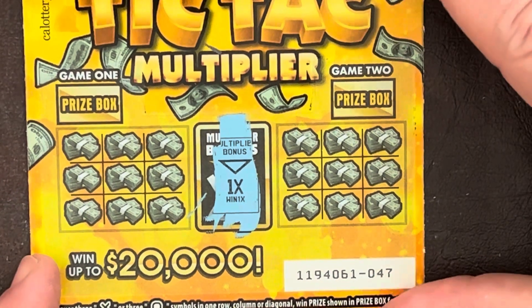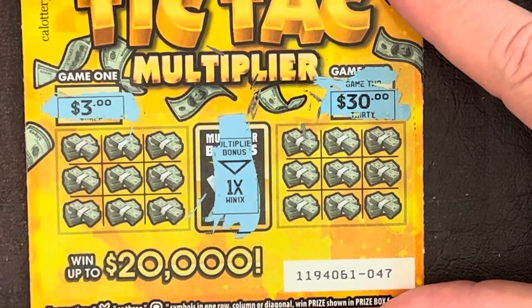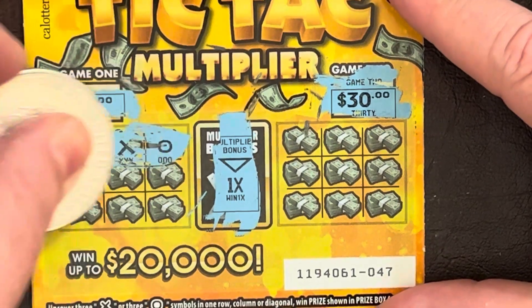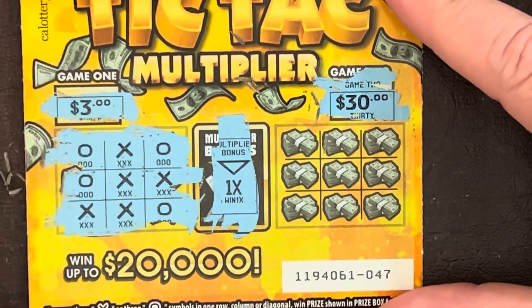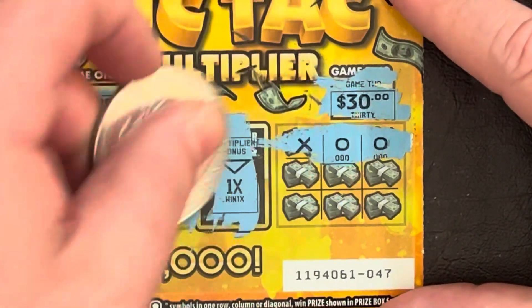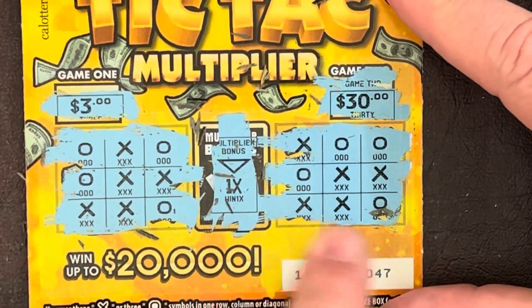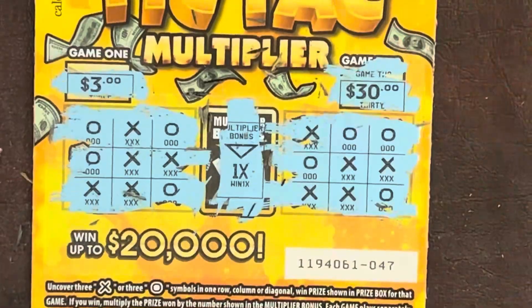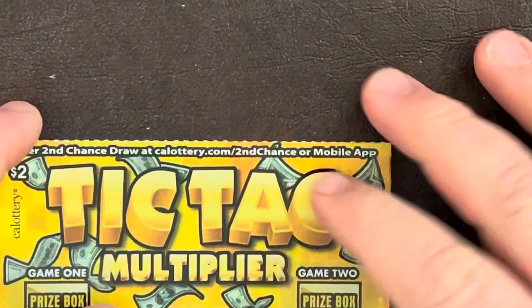One times multiplier — whatever we win it's one times. In this prize box we got three dollars, in this one we got thirty dollars. Trying the three dollar first: X-O, O-X-X, X-X-O — do we have three of a kind? Anything? No. Now the thirty: X-O-O, O-X-X, X-X-O — any three in a row? Nope. That is a loser. It's a one in 4.2 chance of getting something on these.